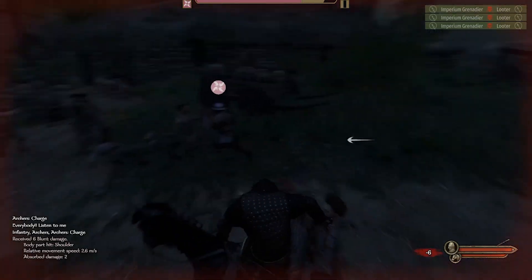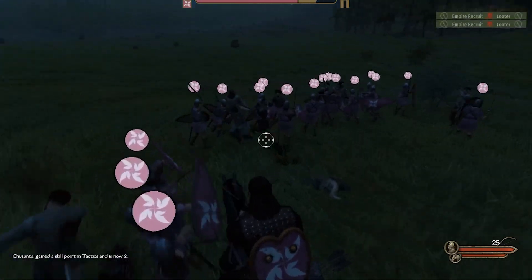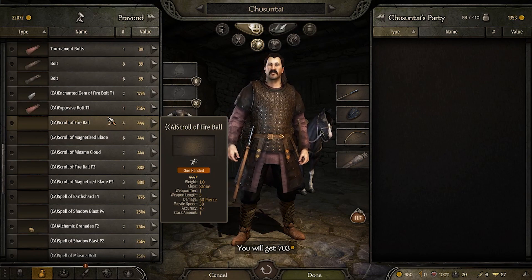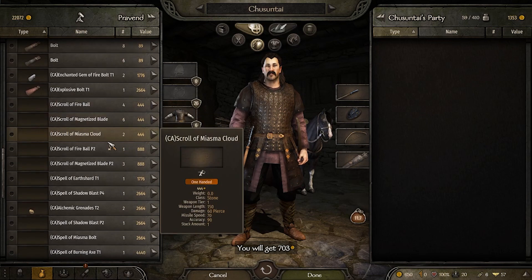After collecting a bunch of the basic units, we handily destroyed a huge number of bandits and made a bit of cash. Upon reaching the closest town, we discovered where all the spells were. You can buy spells, enchanted ammo, enchanted weapons, and enchanted armour — all from the trade section of any town.